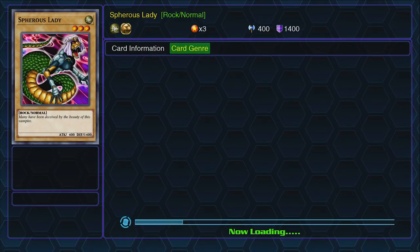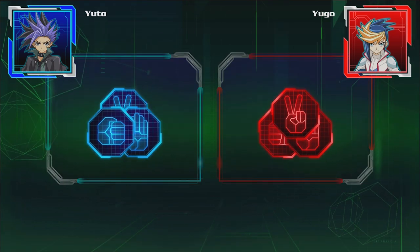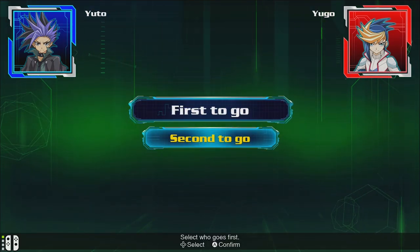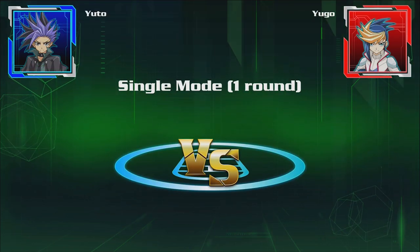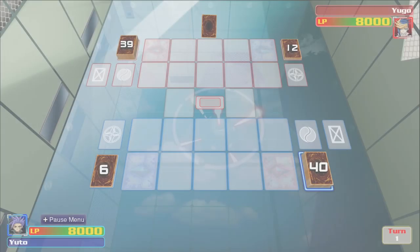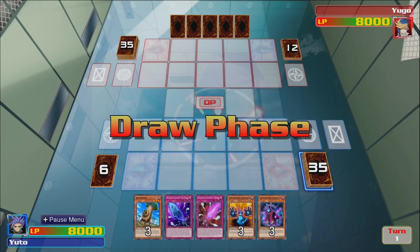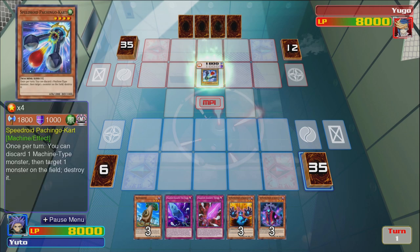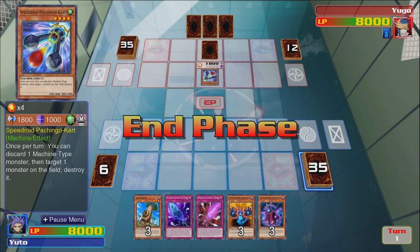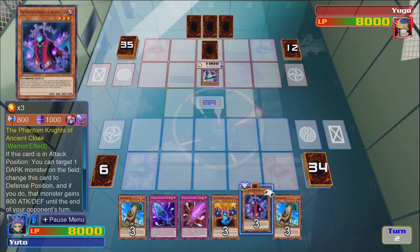I don't think we ever used Yuto and the XYZ dude in the actual normal duels. I feel like we just got his XYZ as Dark Rebellion Dragon for Yuya and that was it. Alright, gonna try to stall again — because last time it just went on for so long. Yugo just keeps banishing his cards, negating attacks, stalling. This time should be a bit different.